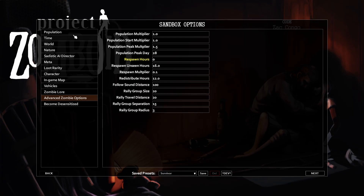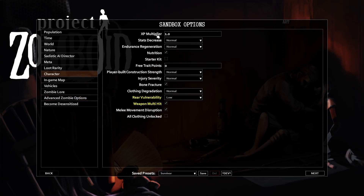The next thing I'd like to change is the XP multiplier. In my opinion XP gains in this game are way too grindy and it takes too long to advance, so I like to speed things along a little bit. To modify this setting go to the character tab and the first box is labeled XP multiplier. A higher number will help you level up more quickly — I personally use 1.5 in most of my games.